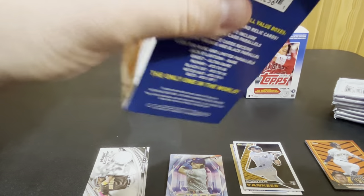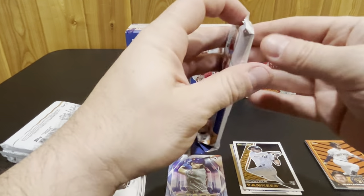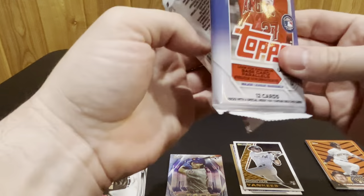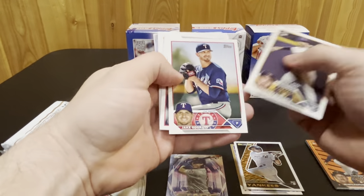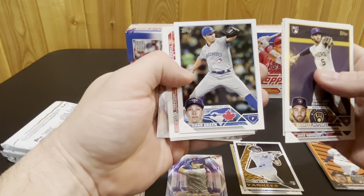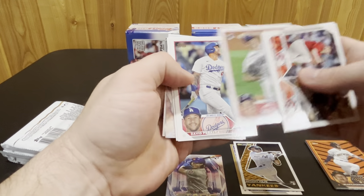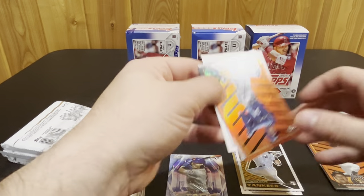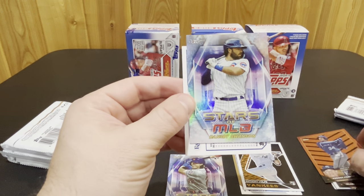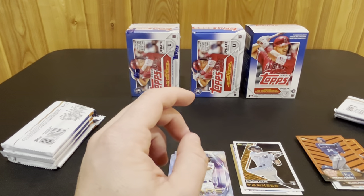Let's see what the next box brings us. Grayson Rodriguez rookie debut, combo cards here — Peralta, Jose Siri — and then we have Freddy Fermin on the Halloween parallel and Dansby Swanson on the Stars of MLB.